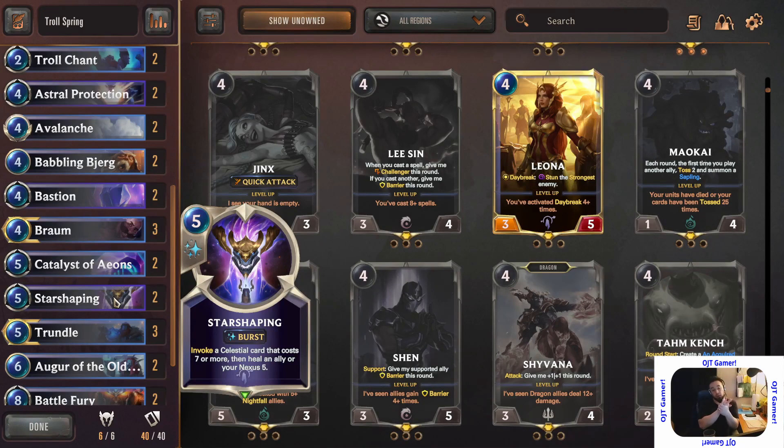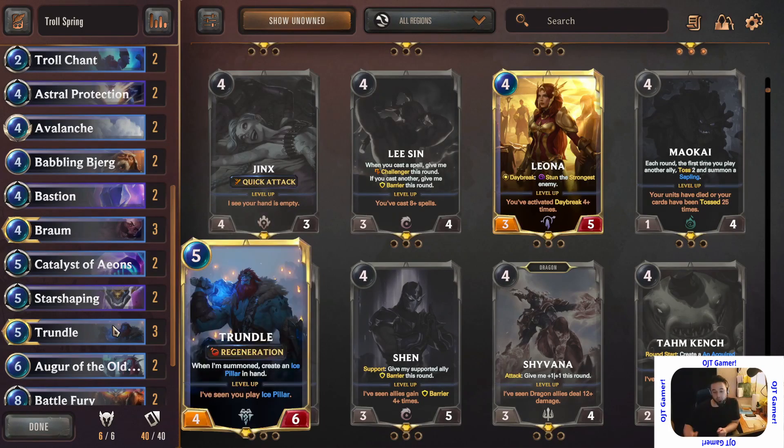For five mana when your face is getting splattered, you get five health, a seven-plus drop spell or character in your pocket, and the flexibility to heal up a character about to be hit by a spell. Star Shaping gives you a lot of flexibility to survive many situations. The trolls have a lot of health — most of the good ones have about five to six health, even the ancient guy has seven health, plus Regeneration of course.